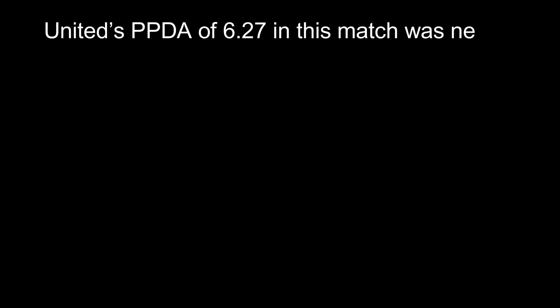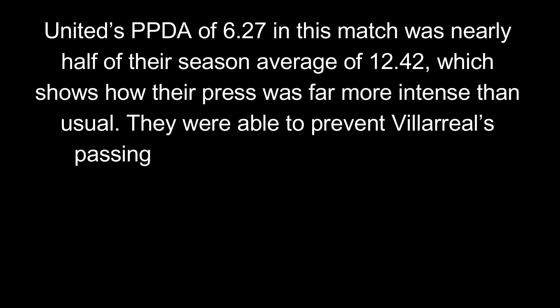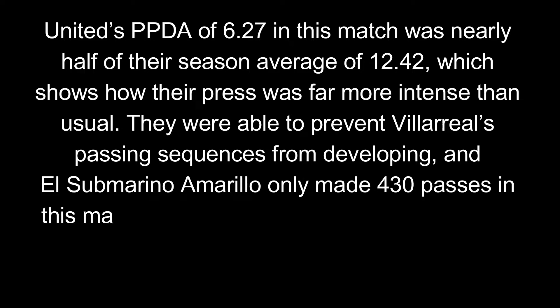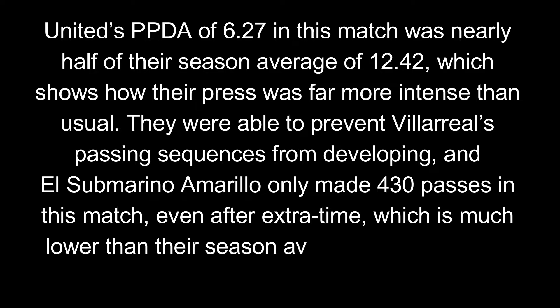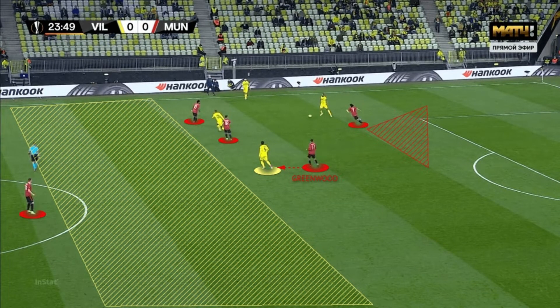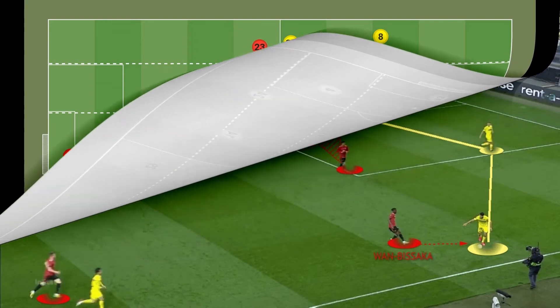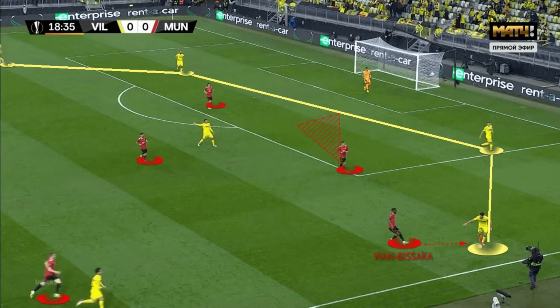United's PPDA of 6.27 in this match was nearly half of their season average of 12.42, showing how their press was far more intense than usual. They prevented Villarreal's passing sequences from developing — the yellow submarines made only 430 passes even after extra time, lower than their season average of 508 passes per 90 minutes. Emery's team could hardly play out from the back and ended up going long far more than usual, with a long pass share of 12.79% versus the season average of 8.19%. United's pressing was in a 4-2-3-1 shape, with four players pressing high while defensive midfielders stayed deep to protect the center backs. Key elements included preventing a switch, covering the center, and using a side trap to recover possession.